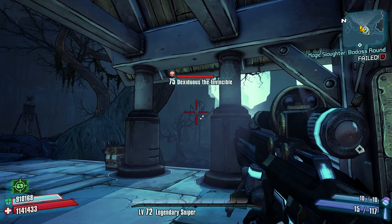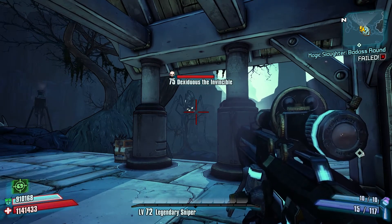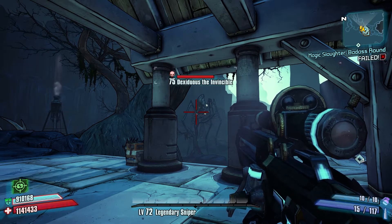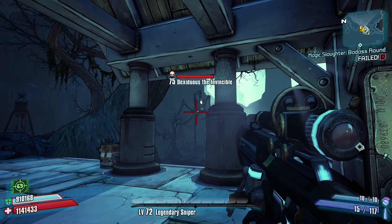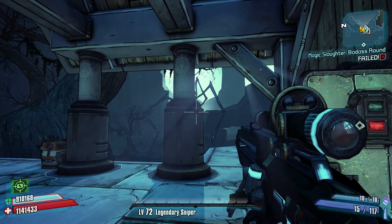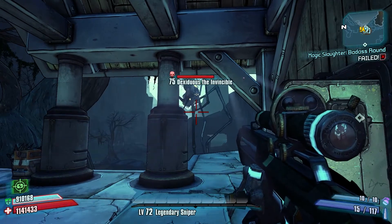So I'm in my Zero Amal Super Snipered Out, and this will take as long as it would. But anyway, check this out. Hopefully I'll be able to get a kill on this thing, because he is a big pain in the ass. But this is probably the easiest way to do it.